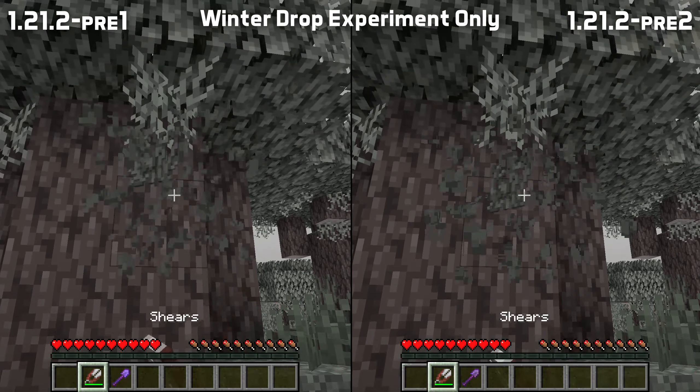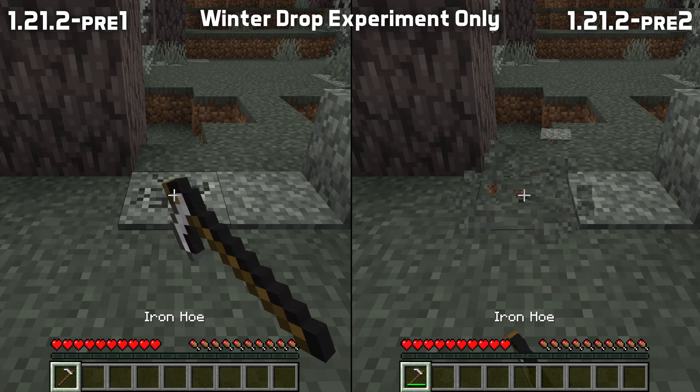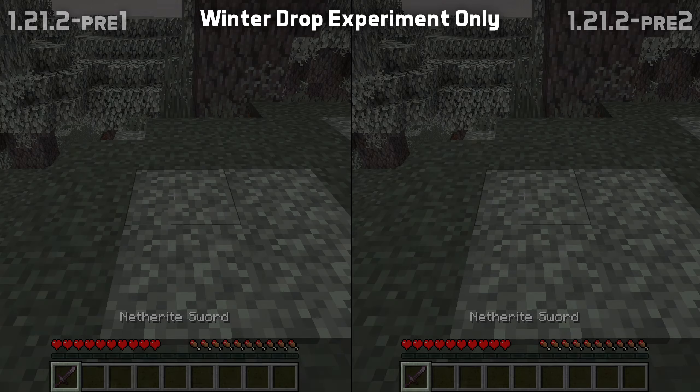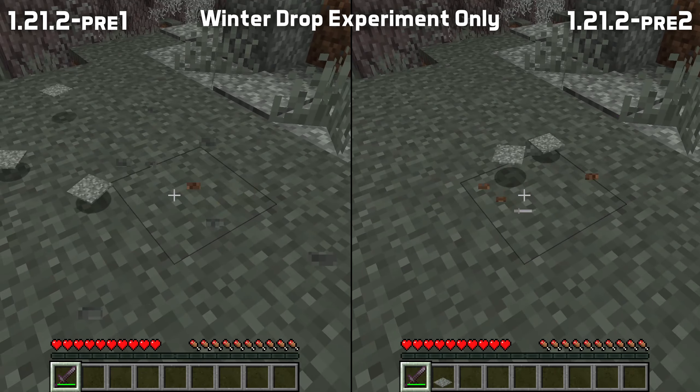Pale Hanging Moss now only drops when cut with shears or a silk touch tool. Hoes are now the correct tools for the Pale Moss Blocks and Pale Moss Carpet, and Pale Moss Carpet is now also more quickly broken with a sword, just like regular moss carpet.